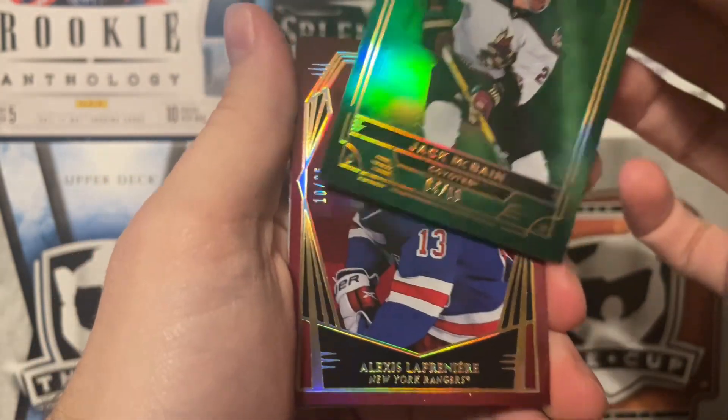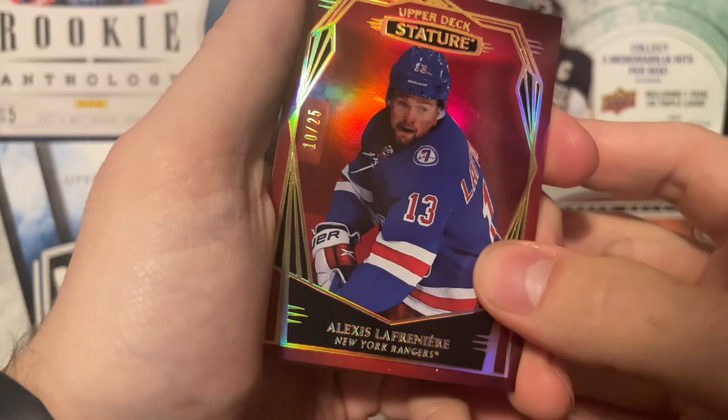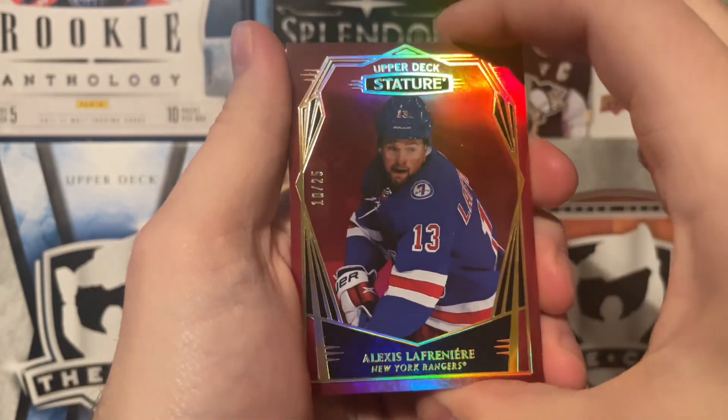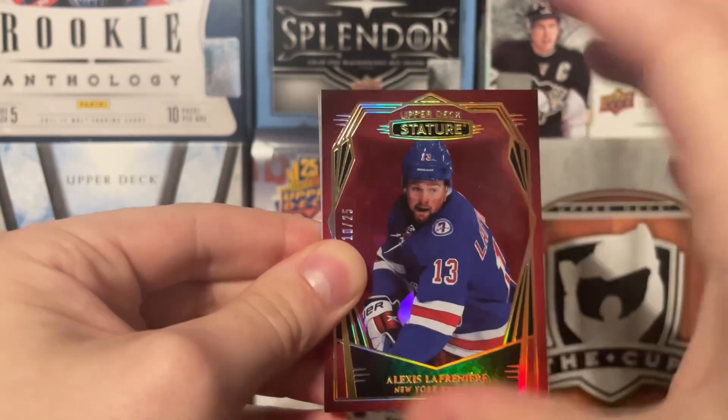Oh well, it's an Alexis Lafrenière — we'll just reveal it. This is a design photo variant, number 10 of 25. So that's not too bad — three off the jersey. Now I'm getting close to these jersey numbers. Design photo variant of Alexis Lafrenière there. That looks really nice, just a couple of scuffs here.